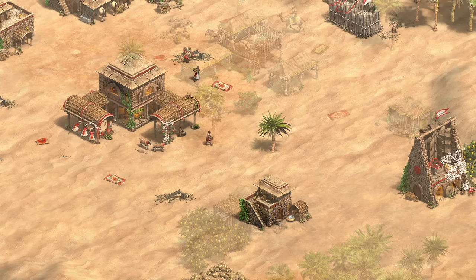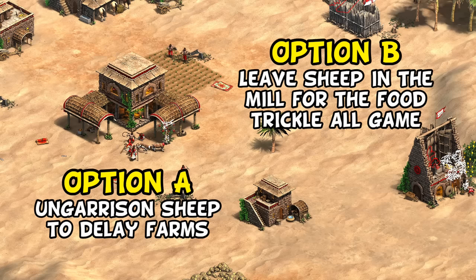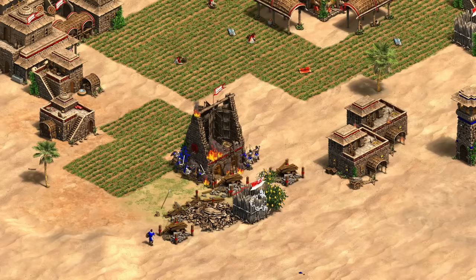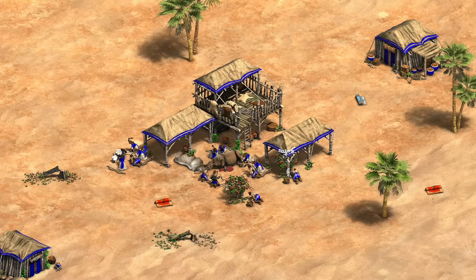Eventually you are going to run out of free food sources, and at that point you have to make the call between un-garrisoning sheep a couple at a time or putting down some early farms. There's an argument for both sides — un-garrisoning sheep means you can usually delay making any farms until after Horse Collar, which is nice from a wood savings point of view. Though from what I've seen, generally high level players just leave them garrisoned for the passive trickle and make the early farms as needed. One word of caution: if you are leaving the sheep in, be careful of men-at-arms or other units destroying your mill, especially if it's in an exposed position. All in all, the slightly more complicated start does seem to compensate players and adds a bit of variety for anyone who's maybe bored of the standard dark age.